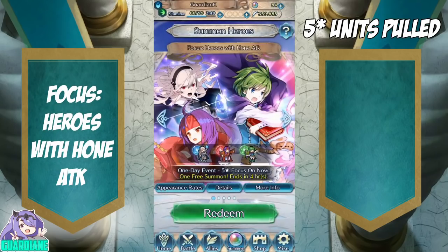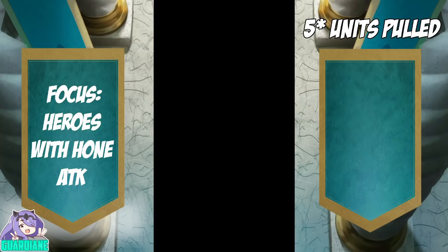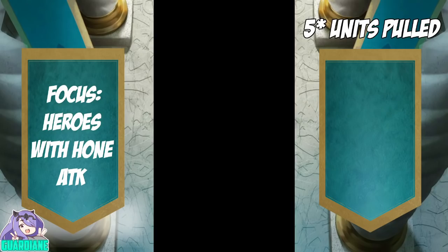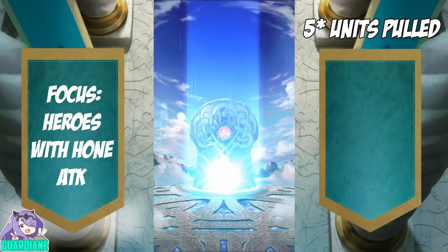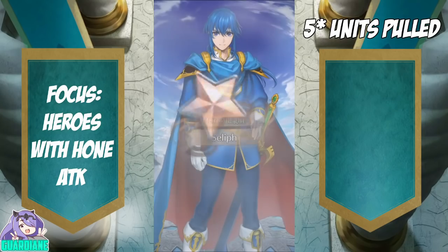We've got Heroes with Hone Attack — this one's a little bit weird. I think for this banner the only one I don't have is Sanaki; she also happens to be the five star exclusive unit on the banner. So we're just going to go red on any free orbs that we've got. Perfect — one red — that's going to do it, and then we're going to back out. It's going to be a three star, and that is going to be a Selleith who has pretty much nothing of value.